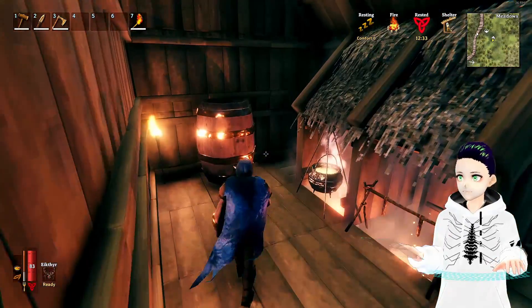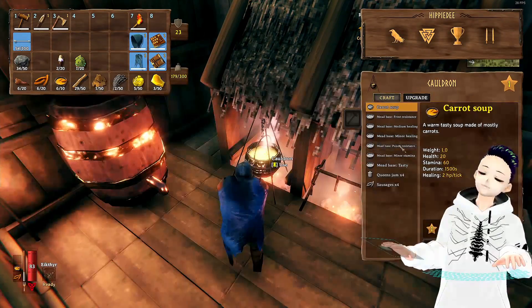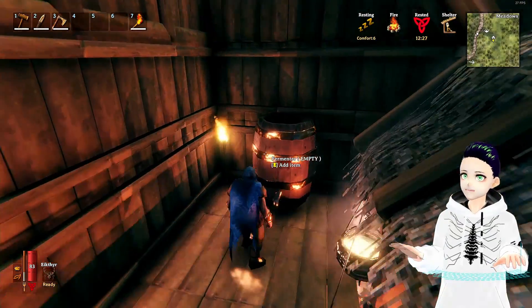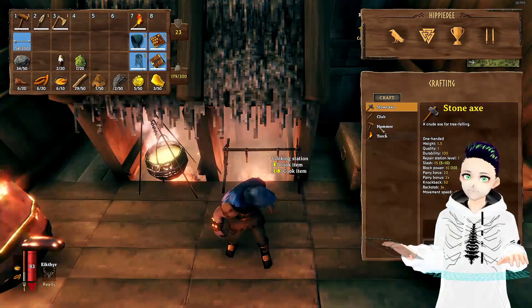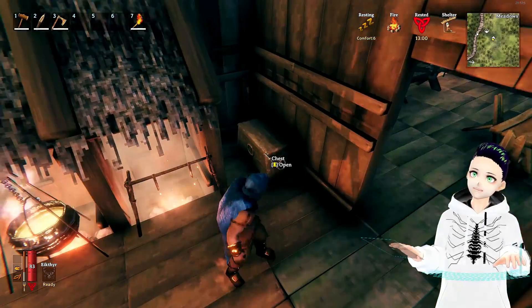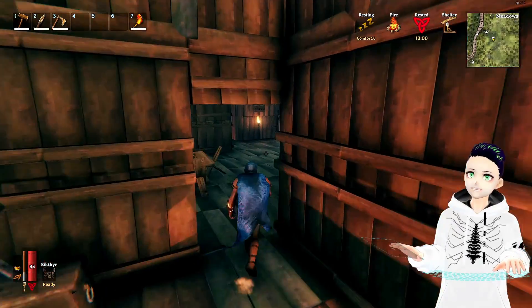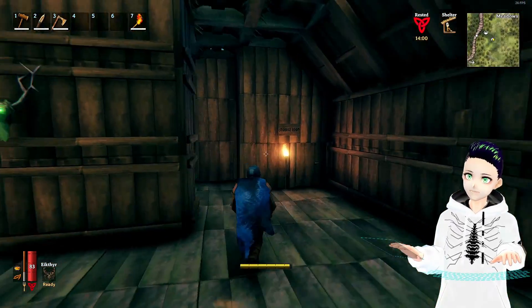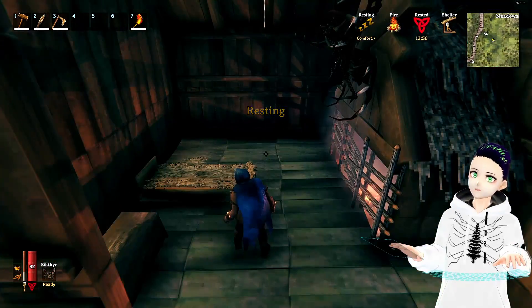Here's the kitchen. We've got our nice cauldron where we can make soups and meats, and we've got our fermenter and cooking station just to fry up some meats and all that stuff — my fridge, so to speak.